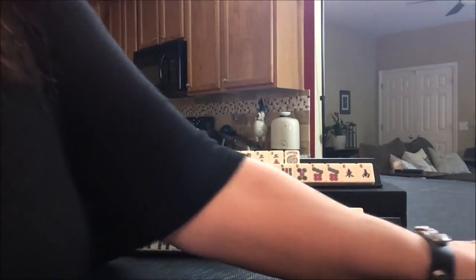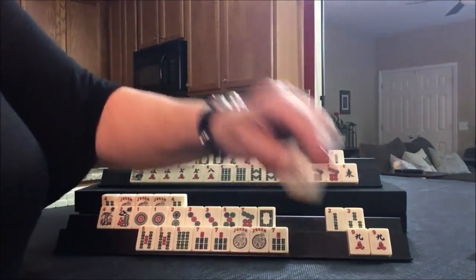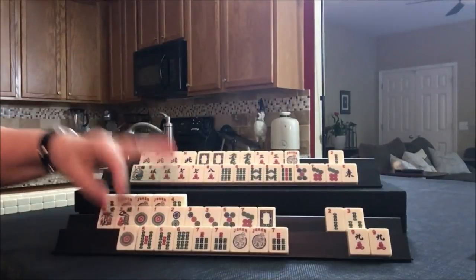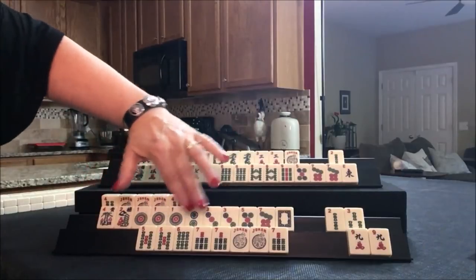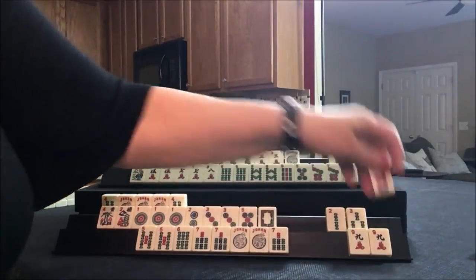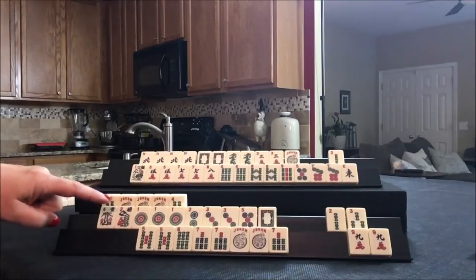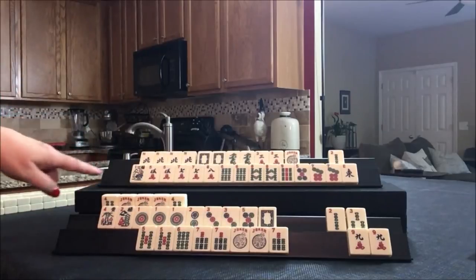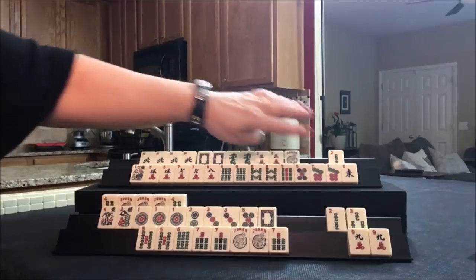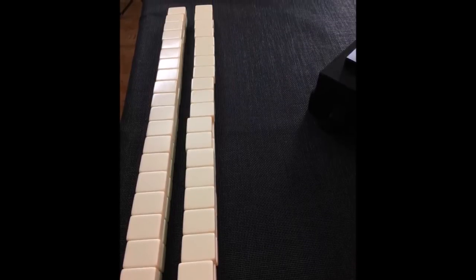Let's get rid of the three crack. Two bam — not helpful. Let's go ahead and discard the winds — I don't think anybody wants those. One dot. So, one, two, three — probably one, two, three consecutive run. One, three, five with dragons. Let's get rid of the seven dot. We just got through the second wall — we're now into the middle game, going into the third wall. Everybody should know what category they're playing at a minimum: quint, consecutive run quint, consecutive run probably, or one, three, five concealed. Here we have consecutive run with five, six, seven, and then here we have a quint.